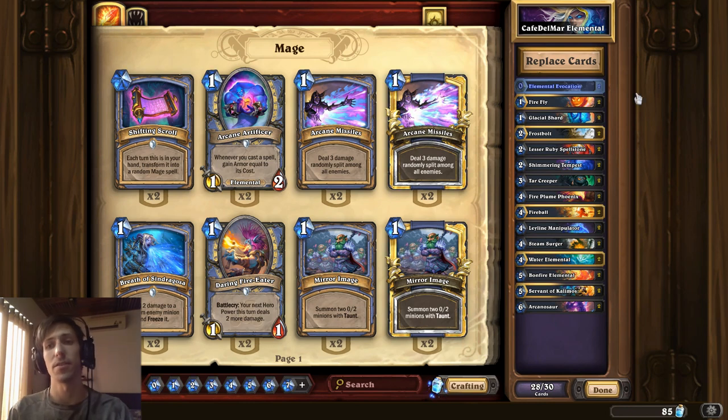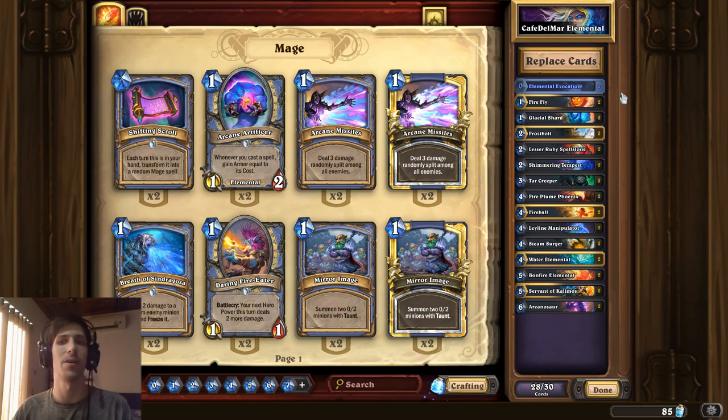If we take a look at this deck list, one thing that stands out to me is that it doesn't have Frost Lich Jaina, but you could maybe argue it doesn't necessarily need it, because it's possible you can try to close the game out before turn 9 or turn 10 or very soon after that. The more competitive version would be more of a control deck which includes Frost Lich Jaina and the big mage spells. But with tribe cards, you can get cards that have pretty powerful effects if you happen to play them all together in one package.